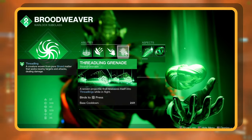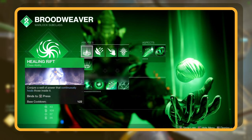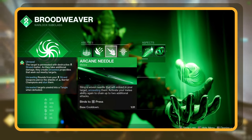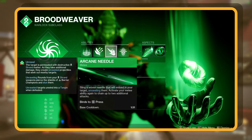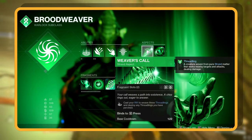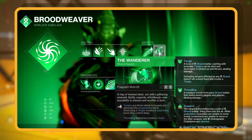Our grenade of choice is the Threadling Grenade — a unique projectile that morphs into Threadlings during battle. For our class ability, we're rocking the Healing Rift. When you activate this, you get a bonus of 3 Threadlings, a neat feature from our Weaver's Call aspect. Melee-wise, we're swinging with Arcane Needle. One swing sends a woven needle into your enemy, applying the Unravel debuff on them, and you can chain up to 2 additional targets. For aspects, first up is Weaver's Call, which releases 3 Threadlings and sends out any on standby when you cast your rift. Then we've got Wanderer, which helps you create Tangles and suspend targets in the air, making Grandmasters very easy.